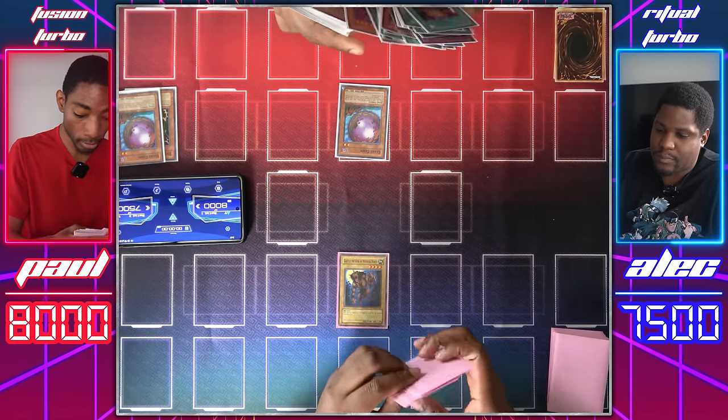Let's normal summon my new beatstick, Shining Angel, who's going to be 1,900 on this field. Enter battle so that Bug can go out with a hurrah — Bug will attack Giant Germ. Mahavilo will attack the face-down — it's Sangan. When Sangan's destroyed I'll get to add a monster with 1,500 or less attack. The card I'm getting is the Amazoness Chainmaster. Shining Angel attacks for 1,900, and then Gazelle attacks for 1,500. I'll set one face down and pass.